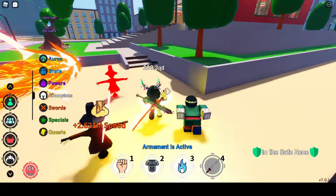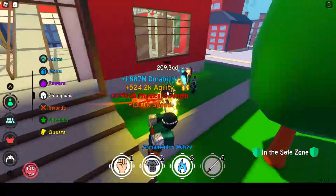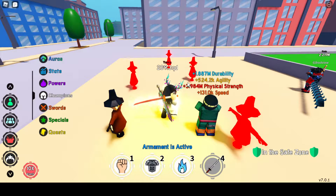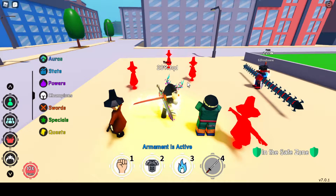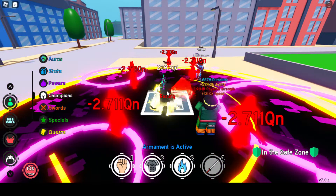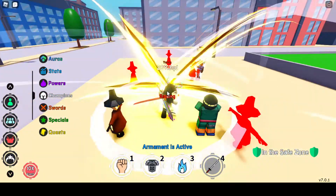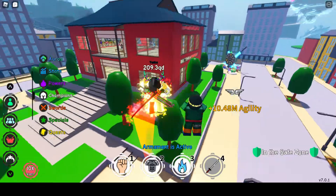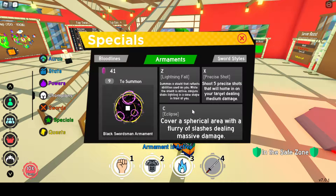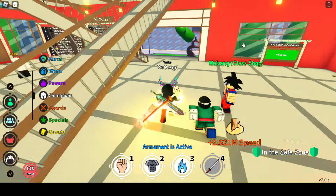For our final skill we have Eclipse — cover the spherical area with a flurry of flashes, massive damage. It says medium damage, so... it does 2 QN constantly — that's reaching like over 10 QN or 10 QN itself for me. This does of course scale off sword, because you can't use it without a sword.